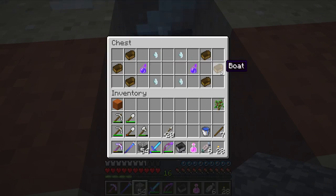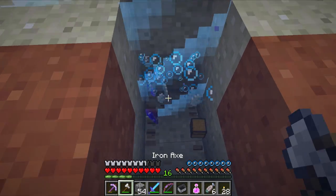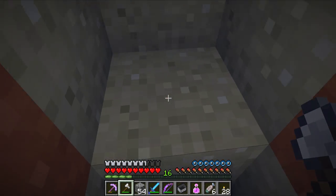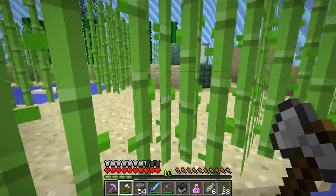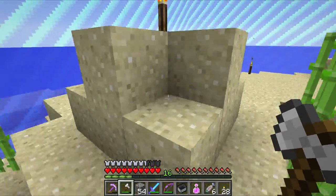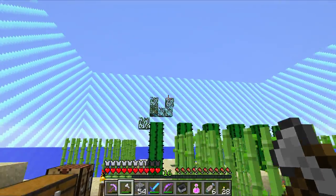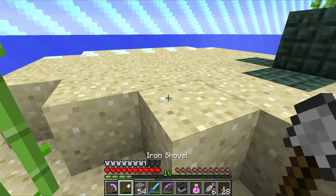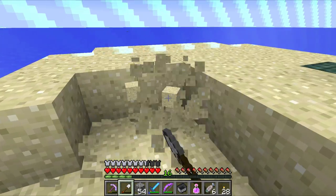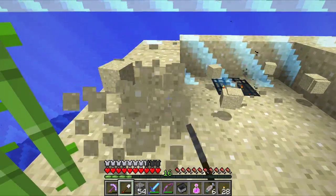A sapling. I still don't have dirt. Some more wood via broken boats. You gave me a sapling - what am I supposed to do with that? I still don't have dirt, unless I somehow missed it somewhere. The original tree - you can see the leaf blocks are still there. And there was no dirt block. I'll even dig one block lower.